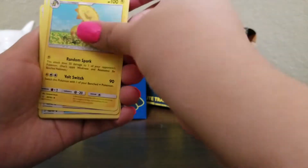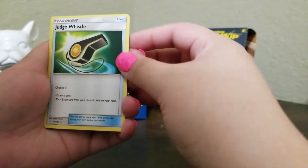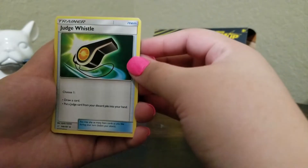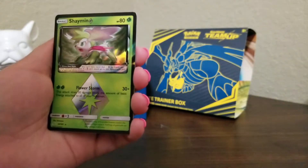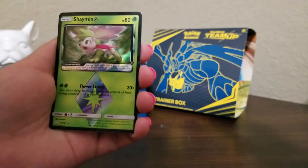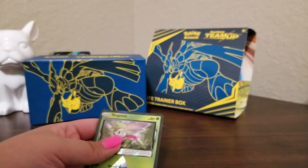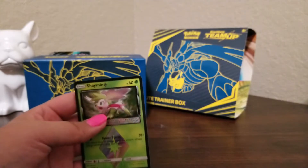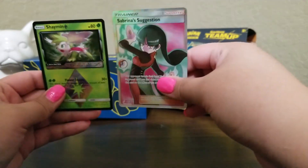Thank you guys for watching this video. One last pack — let's make it happen. Contents: Helioptile, Judge Whistle — we actually don't have the Judge so we need to pull some of those — Vulpix, Pancham, Squirtle, Clefairy, and a Prism Star Shaman! And the rare is a Parasect. Out of this box, not the best results, but the Prism Star Shaman and the full art Sabrina's Suggestion are the best pulls. The runner-ups would be the Zapdos and Jirachi.